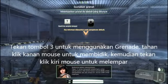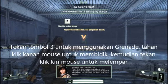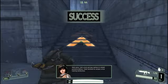Next is the Grenade Training. Press 3 to change your weapon to Grenade. Click the right mouse button to aim. Click the left key to throw the grenade. Hard to believe that was your first time. Change back to your rifle and head to the next course.